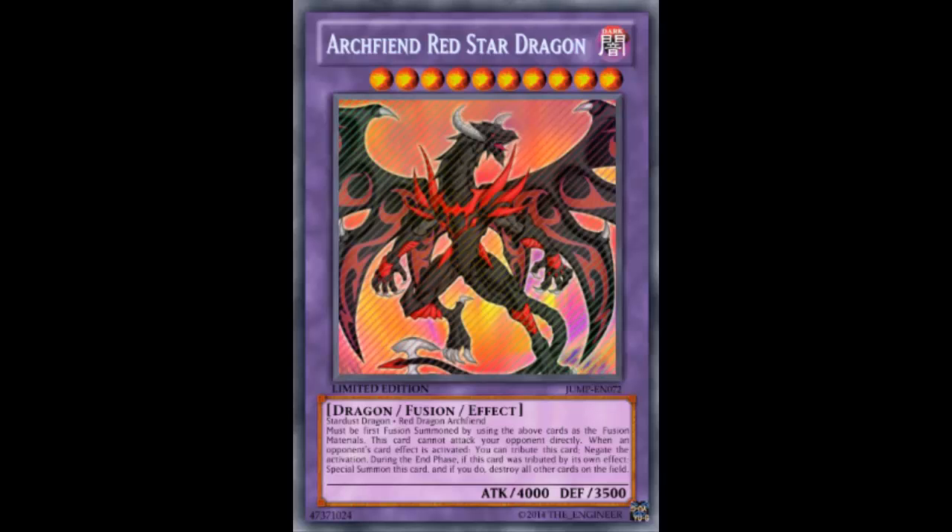I overlay two Stardust Assault Modes into Gustav Max in defense, detach — shake my hand. But then I didn't have the cards to negate. I whittled him down to no cards — he had one set monster — and I was like, okay, wow. I pretty much had nothing else, so I decided to do a practical card this time instead of a stupid card.